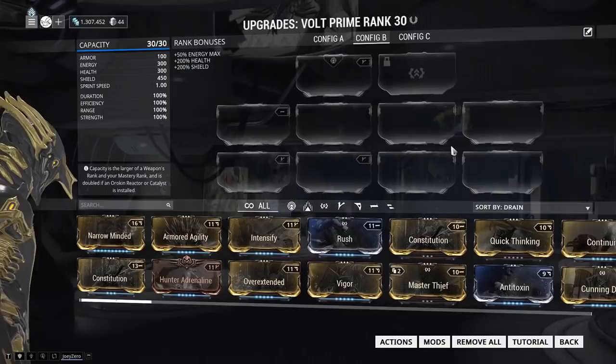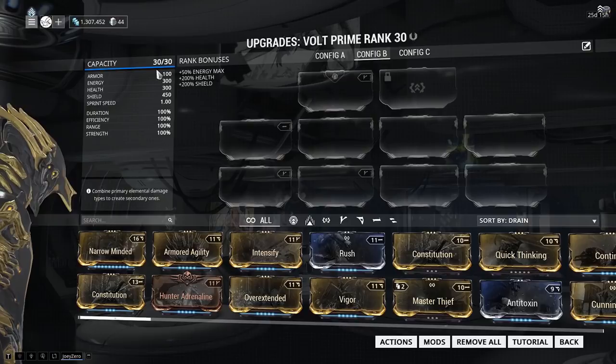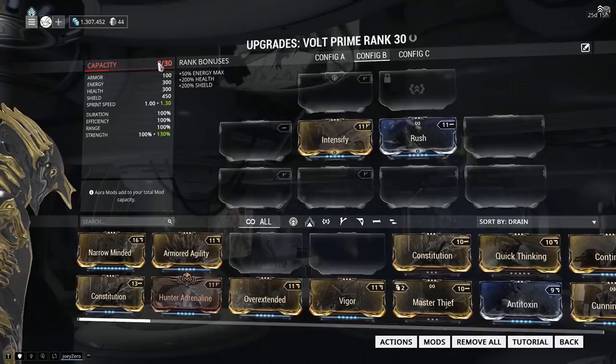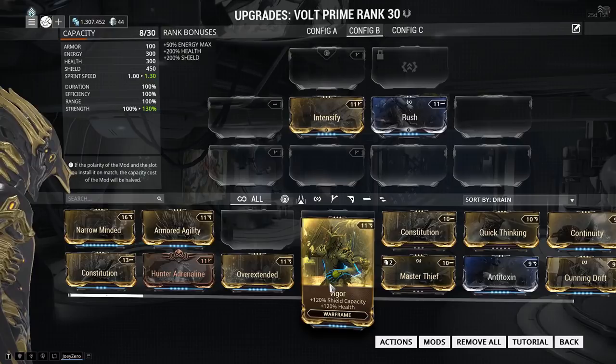Over here I'm going to show you a quick example using my Volt Prime. As you can see, here is the amount of capacity it has. I could put in things like Intensify and Rush, but as soon as I exceed that capacity — this one costs 11 drain, this one 11 drain, and this one 11 drain — that exceeds the 30 capacity I have. So you can see I cannot put any more on.